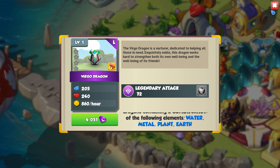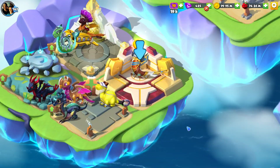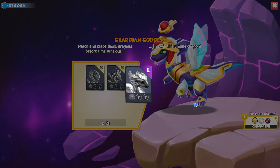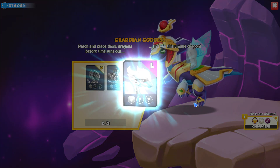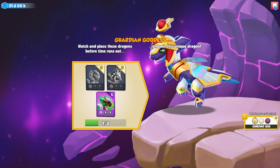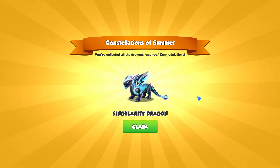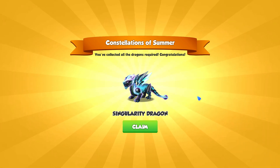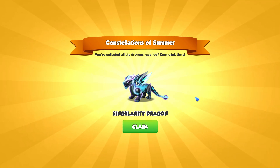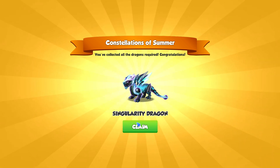It's a hard worker trying to make everything good for everyone, and plus let's not forget the bonus 200 DCP that we get for unlocking this legendary, which is wonderful. So we collect that and the Constellations of Summer - you've collected all the dragons required! Here's the beautiful little Singularity Dragon. He's kind of like a weird planet-y dragon, sort of like he's out in the cosmos or something.